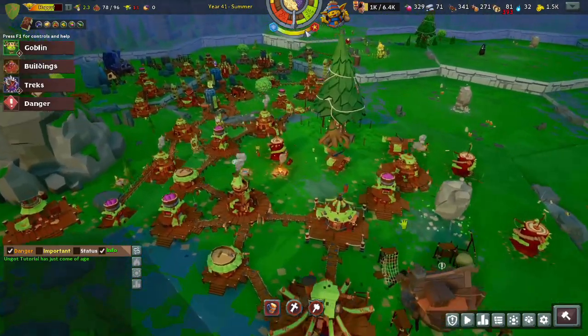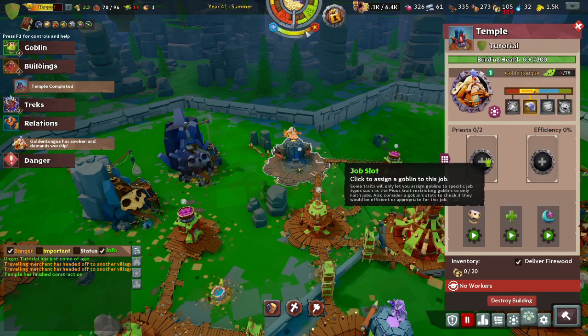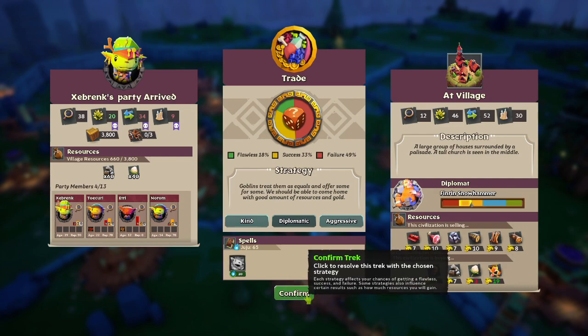We don't have control over what we buy and what we get from them, but we will get a little bit of everything. I'm going to awaken Golden Tongue and just start praying to him. Here's our trade — we have three strategies: we can be Kind, which skews the trade in the favor of the dwarves so we get less and they get more; we can be Diplomatic, which attempts to give us an even share; or we can be Aggressive, which gives us more value than them. We have about a 50-50 chance if we're diplomatic, and I believe this improves with a higher trade stat. I'm going to go Diplomatic.